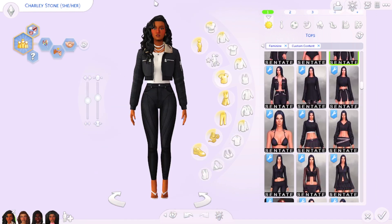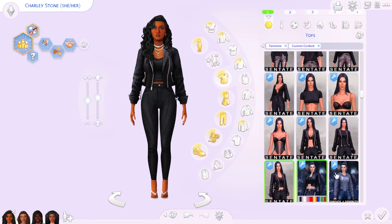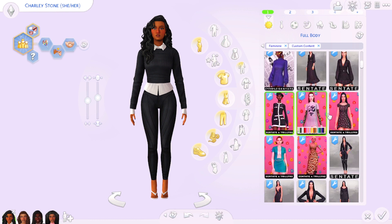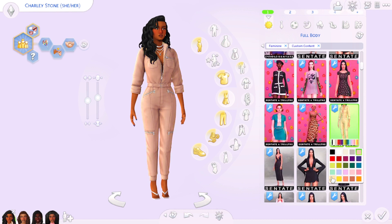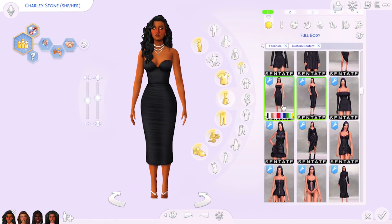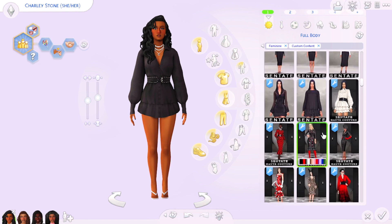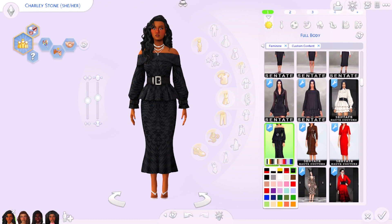Moving on to clothes creators, we have to start with the one and only Scentate. They're always putting out CC every month and it always has a vibe or a theme. They do collaborations with other simmers and have a large variety of colors. I use them a lot for formal wear. Scentate just knows what they're doing — they have a vision and they execute it every single time.